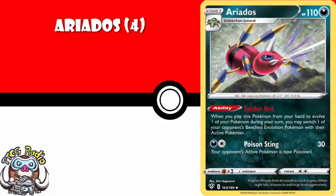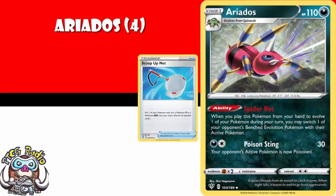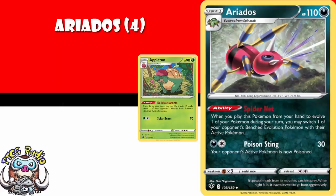Ariados is one of those Pokemon I think you're going to need four copies of. Not many people are talking about this, but it's got that ability whereby when you play it from your hand to evolve one of your Pokemon, you may switch one of your opponent's benched evolved Pokemon with their active. You can just grab one of your opponent's Pokemon into the active as long as it's evolved, and with Scoop Up Net you can pick up Ariados and play it back down to reuse it. These are the kind of Pokemon that could see a bunch of play in a bunch of decks.